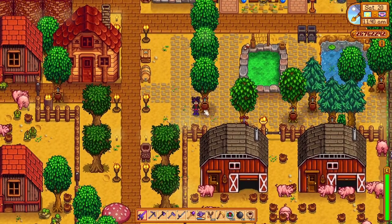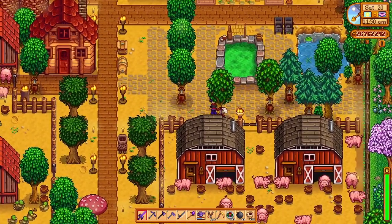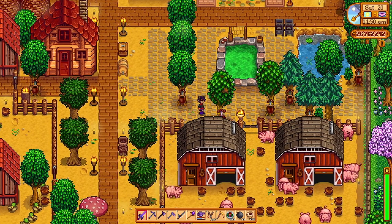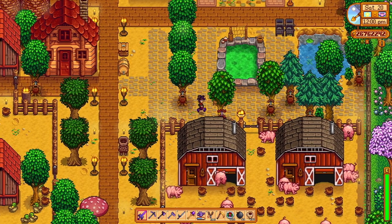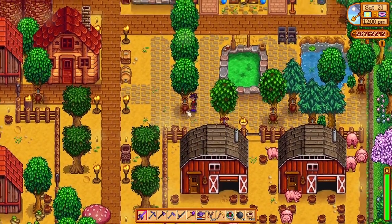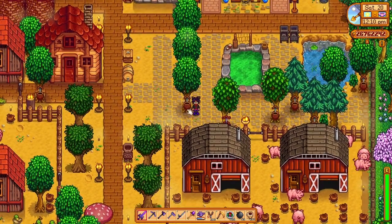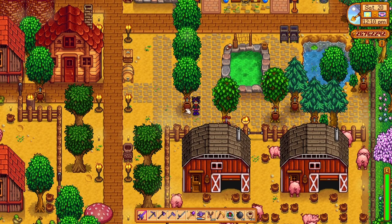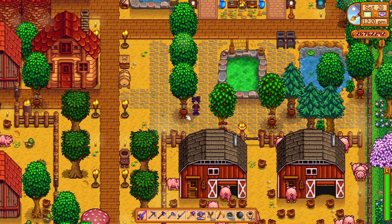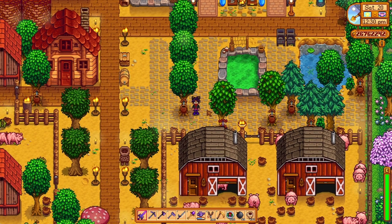You can tell oak trees by looking at the leaves and comparing them to a maple tree over here. This tree is a maple tree — as you can see, it has a little bit bigger leaves and a slightly different shape. Also, the trunk is a little more curved than the oak tree trunk. So definitely put your tappers first on the oak trees. Maple trees are good too — maple syrup is also very helpful — but for kegs, we want oak resin, and we want a lot of it because you need one for every single keg that you produce.